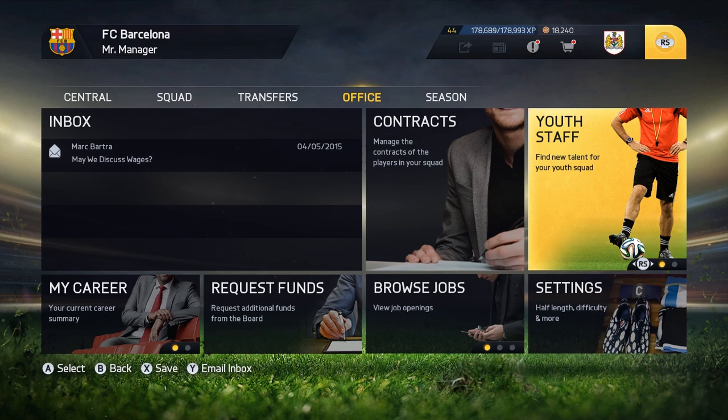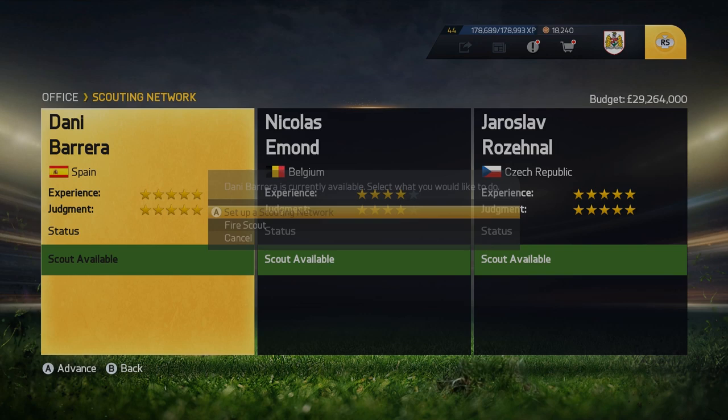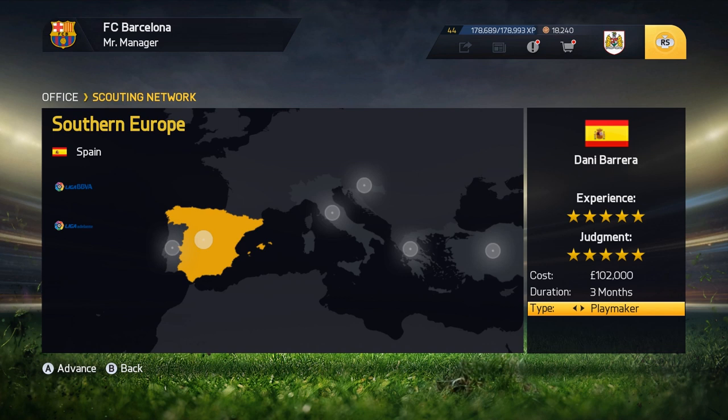What's up guys, Alex from FIFA Scouting Tips here, and welcome to part 2 of the FIFA 15 Scouting Guide. Today I'm going to look at the different player types that you can scout, because once you have chosen a good scout and decided where you're going to send him, you have different types of players that you can tell him to look for. Scouting in FIFA 15 doesn't work by saying to your scout 'I want you to find me a left back' or 'I want you to find me a defensive midfielder' — it doesn't work like that.